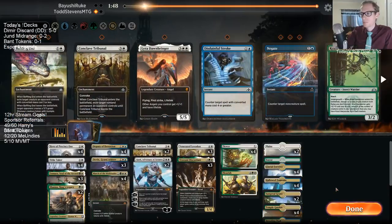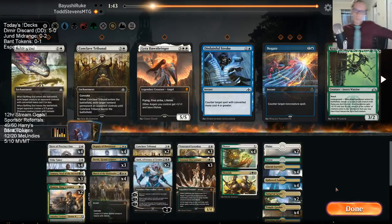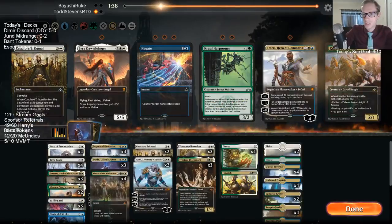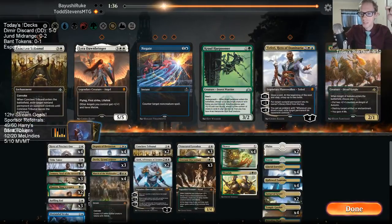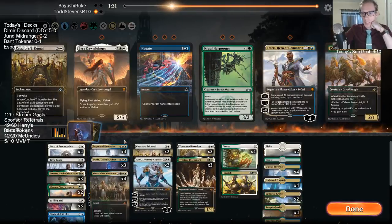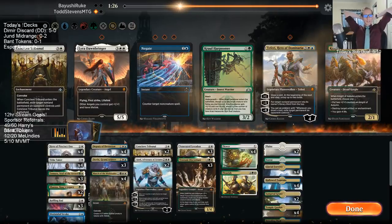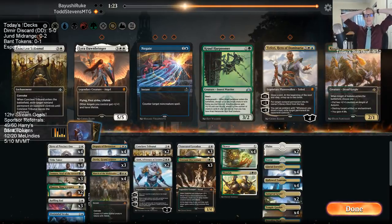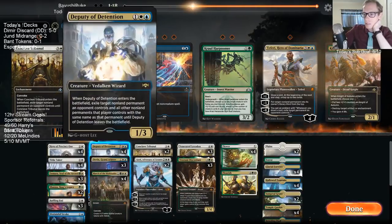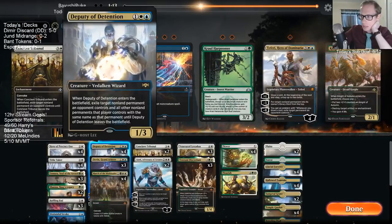That's a weird matchup. I definitely want all these Baffling Ends — I absolutely want Baffling Ends. I think I want Disdainful Stroke as well, because of Hostage Taker, Chupacabra, and Seraph of the Scales. My own Deputy of Detention doesn't seem too great. The best thing Deputy does is get rid of the tokens my opponent has, but since they're playing Deputy, Hostage Taker, and Chupacabra, my Deputy is not long for this world.